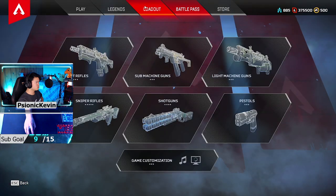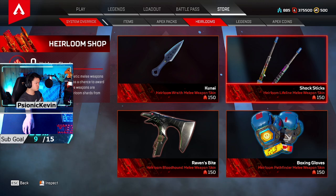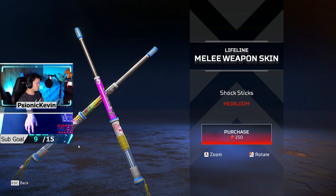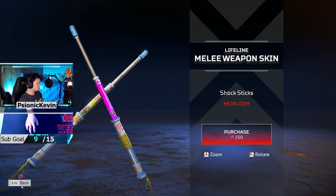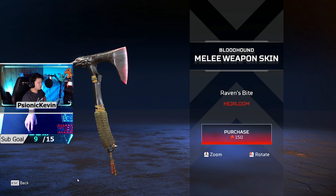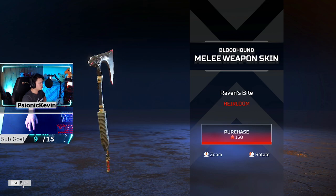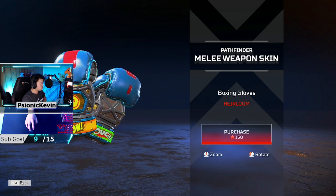Regarding the heirloom system, previously you could only get heirlooms from Apex packs with a guaranteed drop at 500 packs maximum. They're changing it so that you now get heirloom shards, and once you've reached 500 packs you'll be able to choose which heirloom you want to craft. In a sense this eliminates the RNG and people will be able to pick the heirlooms that they desire.